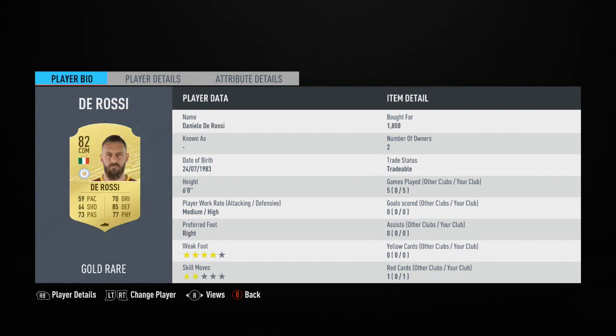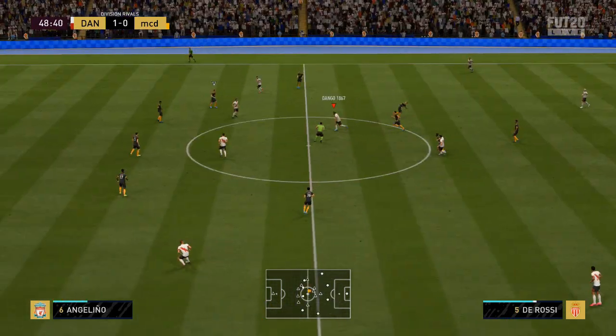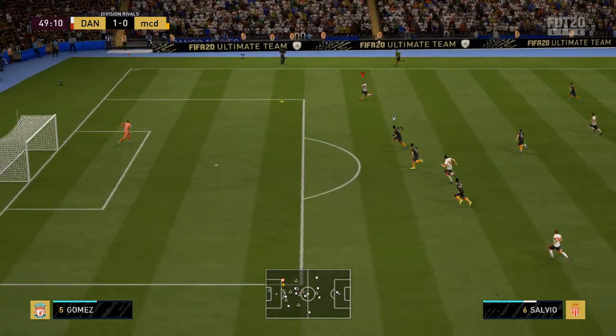Next up we have the very recognizable Daniel De Rossi, the Italian superstar, now at Boca Juniors. Medium/high work rates and a massive four-star weak foot. Look at those stats: 85 defensive, 77 physical, and a nice 73 passing — still got it. He lacks a bit of pace, but his positional play is good, and the fact he can go left or right without switching position makes him very versatile. Very solid in the tackle too — very good at 82 rated.